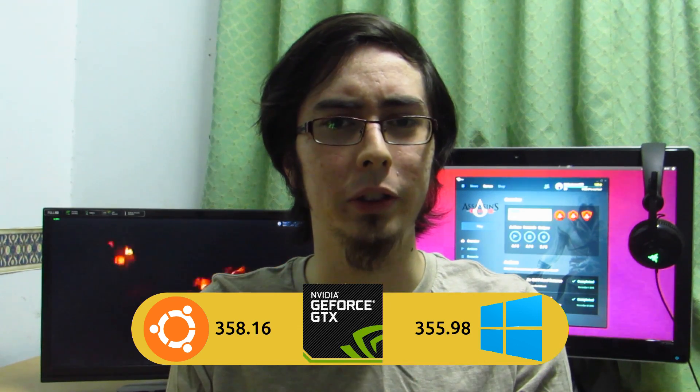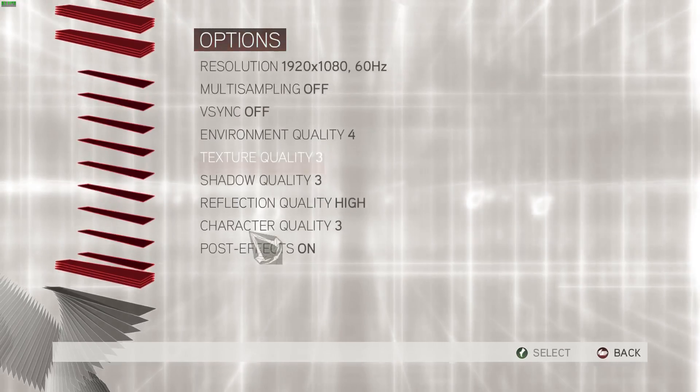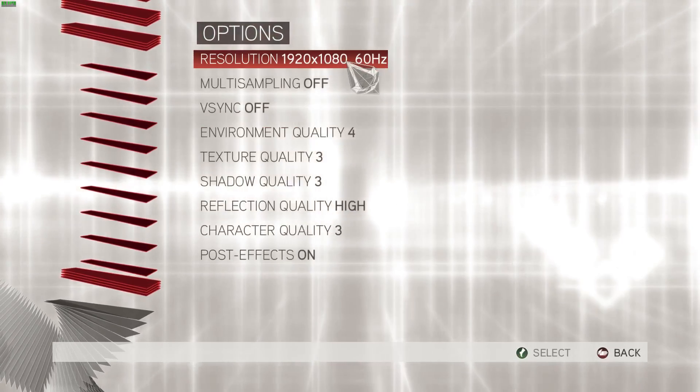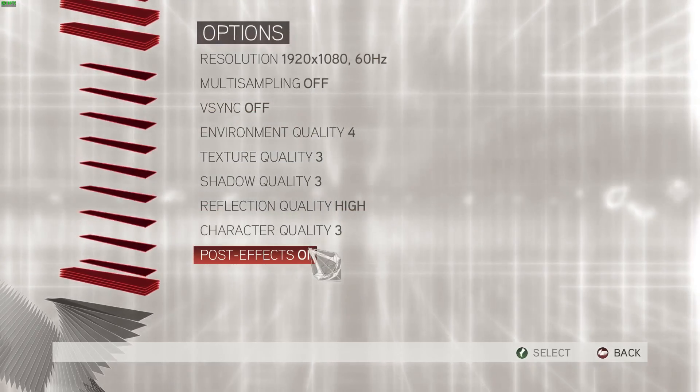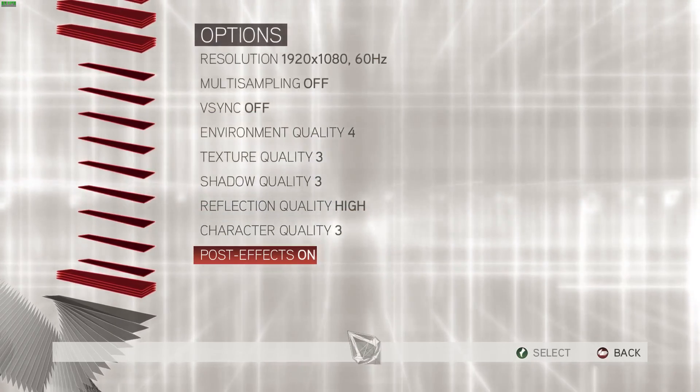The purpose of this video is to see the performance first and foremost — what frame rates do we get? I'm running the NVIDIA 358.16 drivers on Ubuntu 15.10 64-bit, and 355.98 drivers on Windows 10. There is a discrepancy there; I can't get the 358 drivers to work on Windows 10 at all — I've almost broken my system trying. The settings are maxed out at 1080p with the exception of vSync and multi-sampling both being off for both systems.